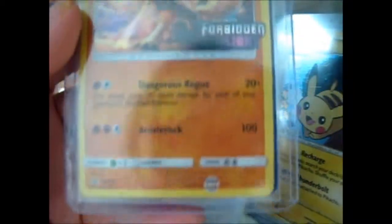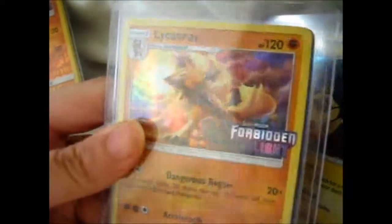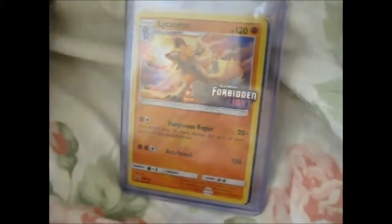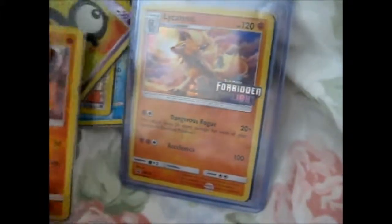And here we have Pikachu, very cute. And here we have the reverse of Professor Oak's Visit, and the Fini B, and the Greninja Black Mirror — that's sm118 H. I thought that was pretty cool because you get these from those pre-release sets and they can never really get out anywhere, so I thought that was awesome.